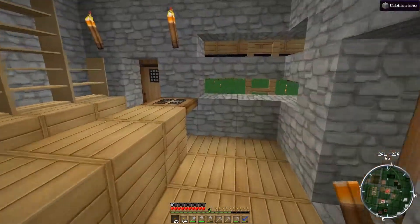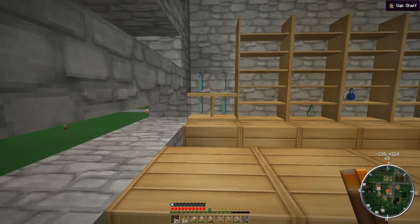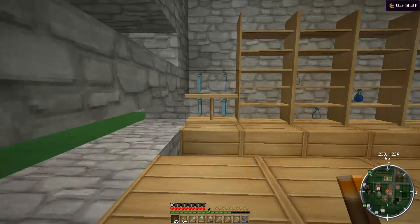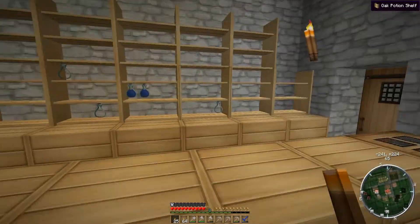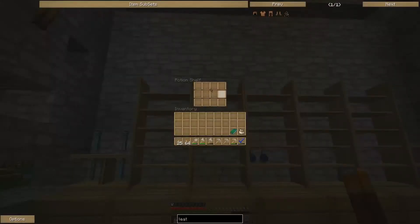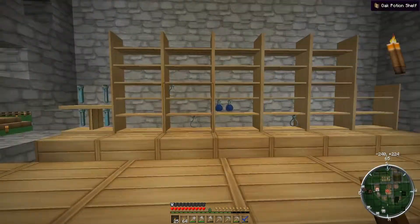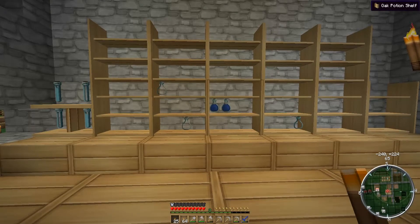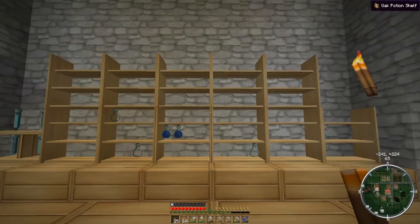This is the Sponville Taphouse and Brewery, which is basically a little bar. Chert said he has the materials needed to make some brewing stands. So I'll probably take down some of these shelves and put brewing stands in. These are potion shelves from Bibliocraft, so once we've got a brewing setup going we'll probably keep some potions on the shelves.